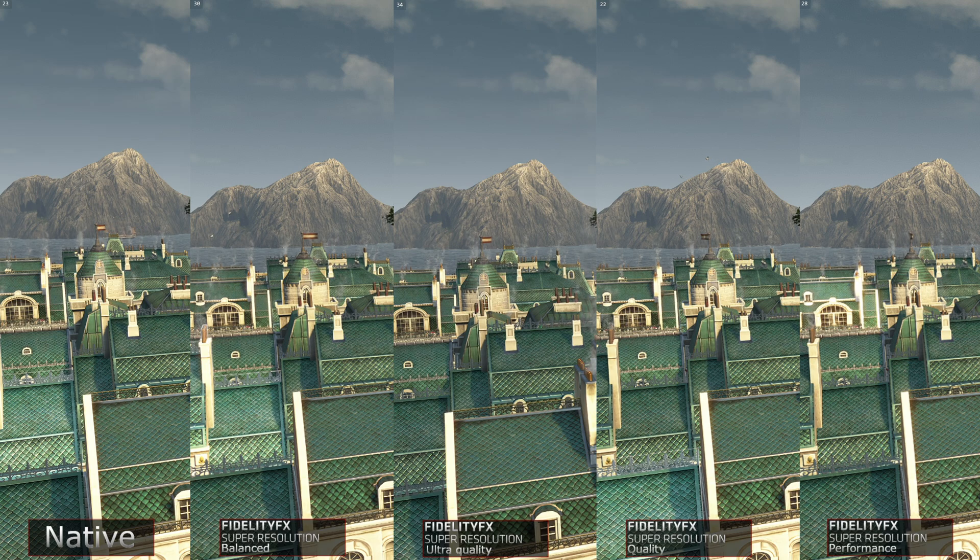In conclusion, FSR is a free technology that enables you to boost your framerates while maintaining good image quality in the ultra quality and quality modes. Performance mode looks bad and should be avoided, and balanced mode is sort of a last resort. We will test performance on low-end hardware such as laptops and older hardware such as the R9 290, which is legacy hardware and not officially supported — we will test those in a future video, so do check back for that. But that's it for now, thank you so much for watching, and farewell!